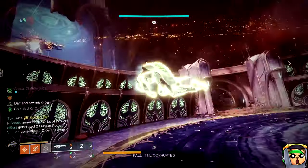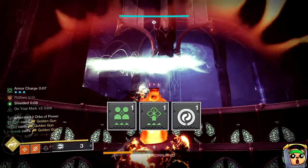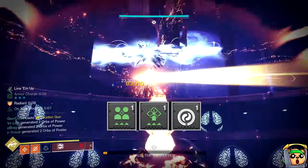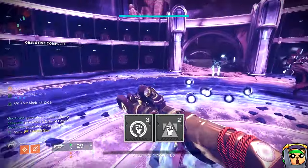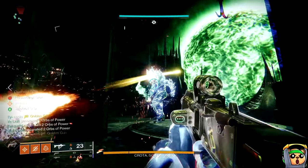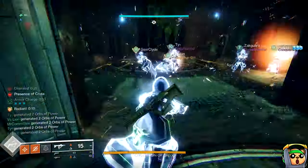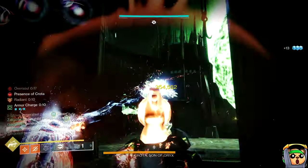To make it brief, other mods that are needed or helpful are two copies of Powerful Attraction, Distribution, Pop for Friends, and Radiant Light. Additionally, you want to have a Siphon mod or Heavy Handed on, just as a good way to make orbs for your build for that x4 Feast of Light before you get to the damage phase. As for Titans and Warlocks, if you're one of these classes, you're just bringing a Well or a Bubble simply for orb generation purposes.